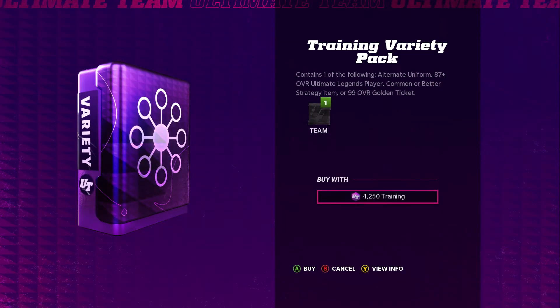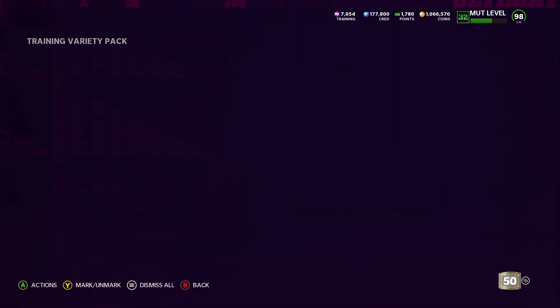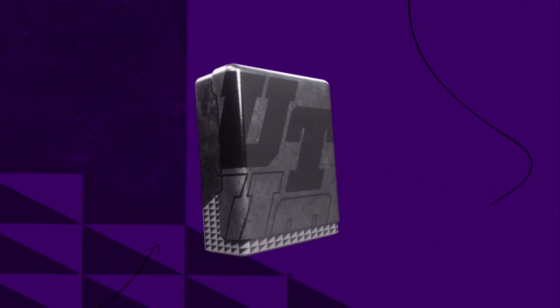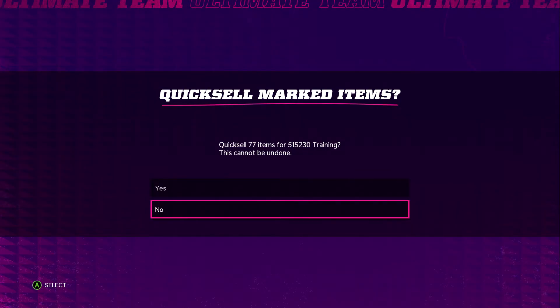No golden ticket. All right, let's add it up and see what we got. We got 515,000 training back, but that is not with the golden ticket. If we were to add in the golden ticket, we would get 615K back on 700,000 training. That's not bad, especially when we add in the coins — 260,000 coins. So we got back out of 700,000 training: 615,000 training plus 260,000 coins. We actually did pretty good. And obviously that golden ticket we're going to sell for more coins, so we have a profit for sure.